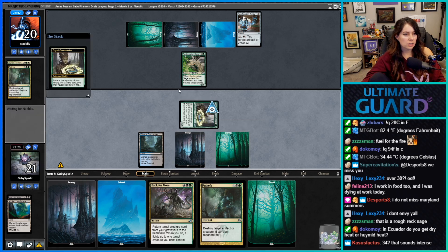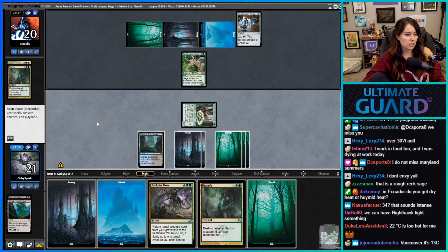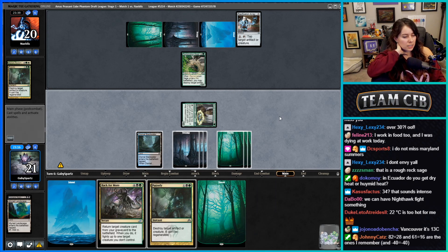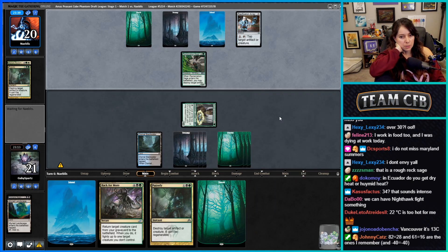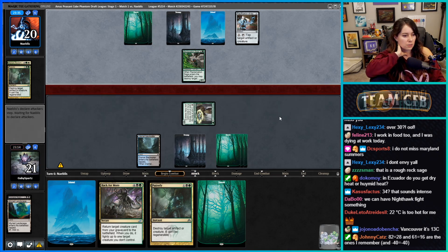Oh wait, I shouldn't have done this against Reclamation Stage. I guess I could have tacked with my pacification array. No land cards — okay, Order of Midnight's not bad. We get to get back a Vampire Nighthawk and then play a land. I did let them hit me for two when I didn't need to.